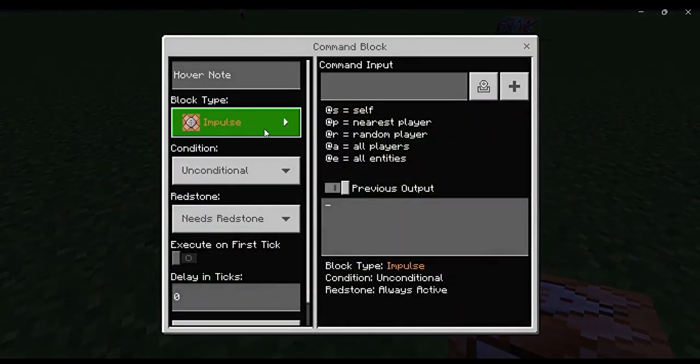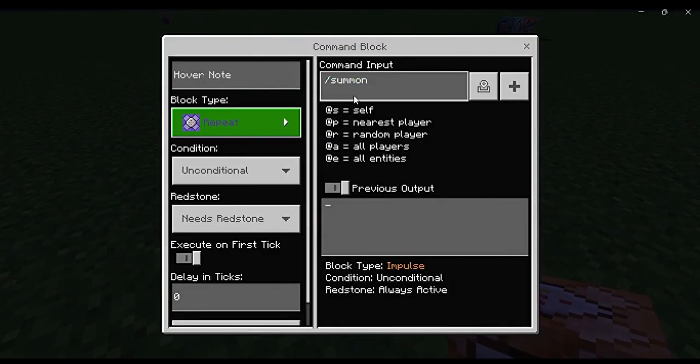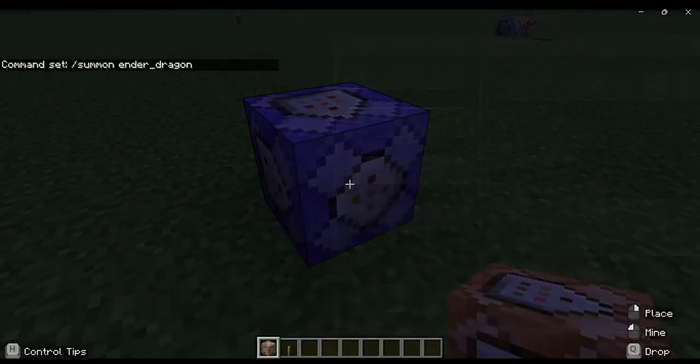Basically, here's how you do it. Change it to repeat, slash summon — okay, this is gonna be pretty powerful. Here's one way to break your best friend's server: slash summon ender dragon. If it's a two-word mob, just make sure you put that underscore there, okay? Now turn that off.